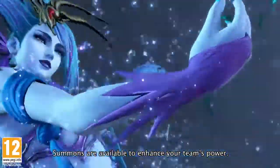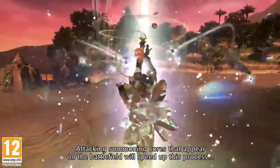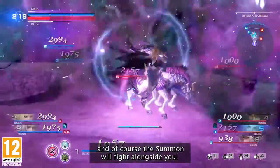Summons are available to enhance your team's power. You can choose a summon ahead of battle and call them when the summoning gauge is full. Attacking summoning cores that appear on the battlefield will speed up this process, and of course the summon will fight alongside you.